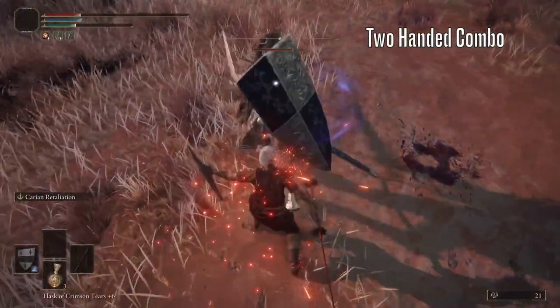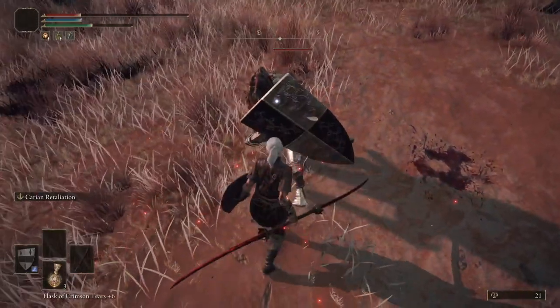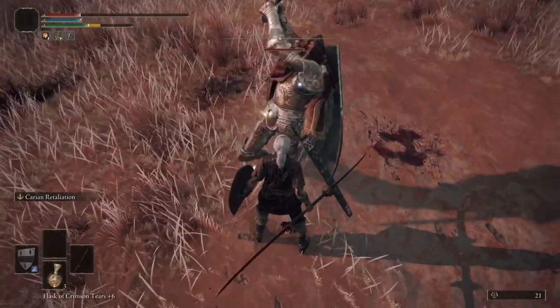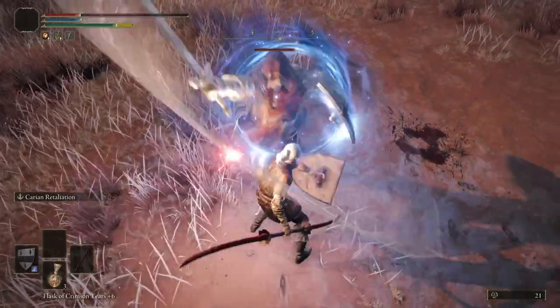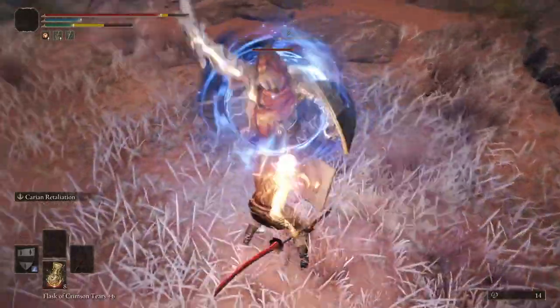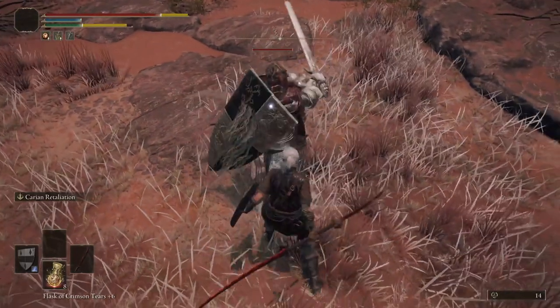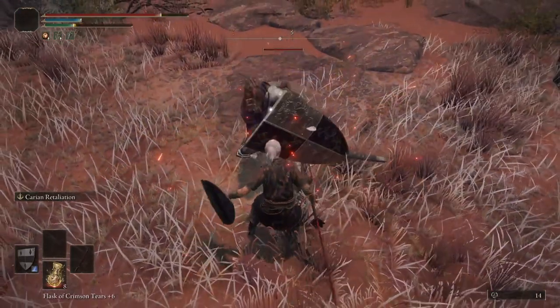Now for his two-handed combo. This can be a little tricky, because it's faster than his standard attacks. Your input needs to be just here, just before his hand reaches its highest point in the swing. Now if you do miss this first attack, you can tank it and parry the second attack of this two-handed combo, by parrying here as his weapon is just finishing the backswing.